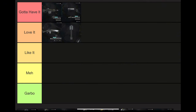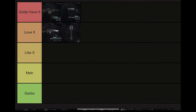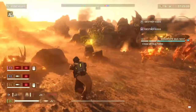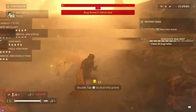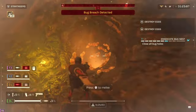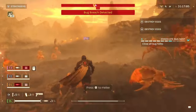Next up, we have the GP-31 Grenade Pistol, which really needs no introduction. This sidearm has received unconditional praise for really one specific reason: it allows you to carry a mini grenade launcher in your back pocket. The GP-31 is a one-round grenade pistol with a reasonable reload time and high explosive damage. It does well against basic automatons and Striders, and even better against bug hordes — but that's not why it's in our Gotta Have It tier.